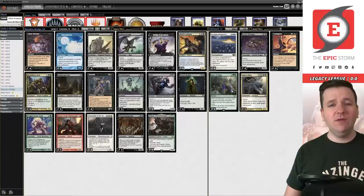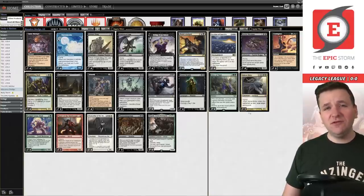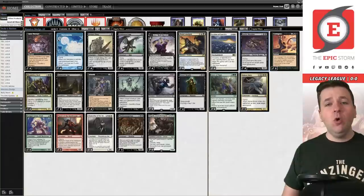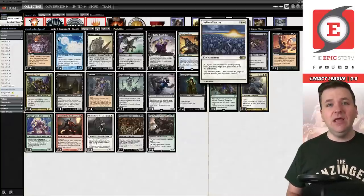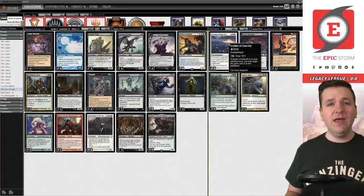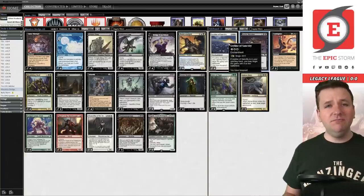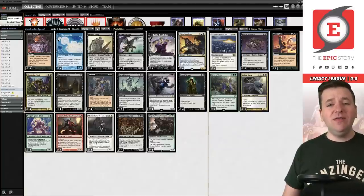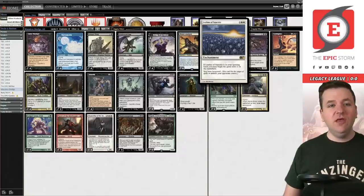The sideboard changes: Mindbreak Trap was a consistent underperformer because it's really only good against turn-zero combo — decks like The Epic Gamble. Those decks can usually be disrupted by the graveyard, so cards like Fairy Macabre are pretty good against them. Ley Line of Sanctity is very good right now in the Legacy metagame — Grief decks are everywhere, and Grief plus Reanimate has made a powerful resurgence. Discard is making a huge comeback, and Ley Line of Sanctity is like a free Veil of Summer for us.